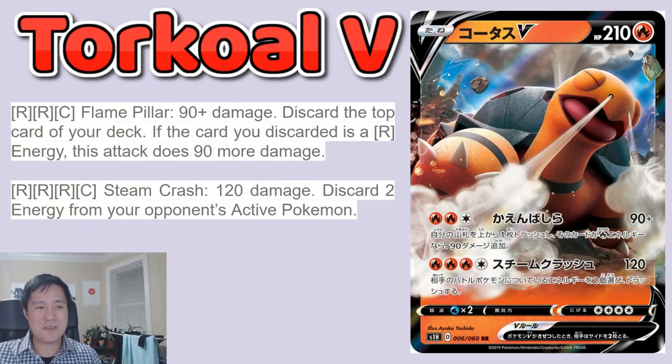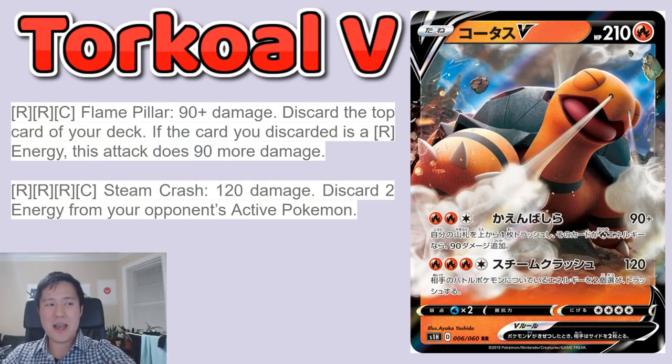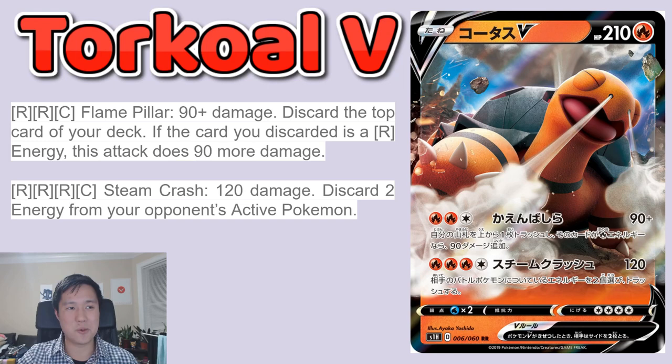First one we're going to start off with is a Turtle — not our favorite one, but it's a Turtle nonetheless with Torkoal V. Coming at 210 HP. Let's take a look at Flame Pillar: 90 plus damage. Discard the top card of your deck — if the card discarded is a Fire Energy, it does 90 more damage for a total of 180. I'm never a huge fan of these things where it's basically a chance unless you can manipulate the top of your deck. There aren't too many ways to do that, so Flame Pillar — not too crazy about.